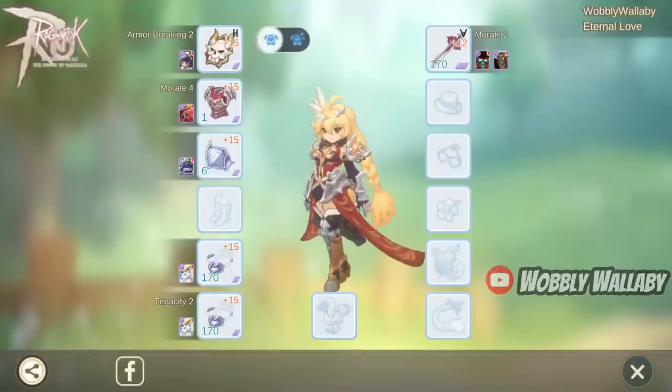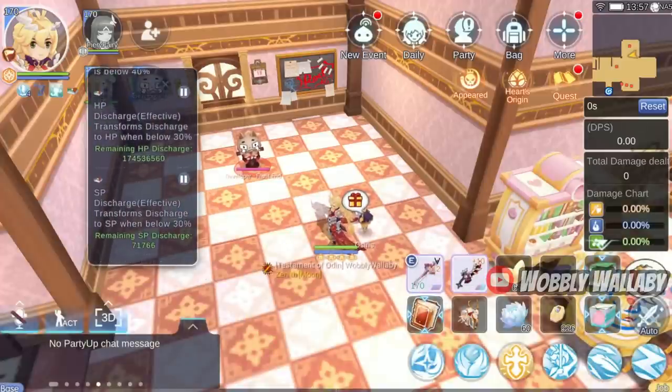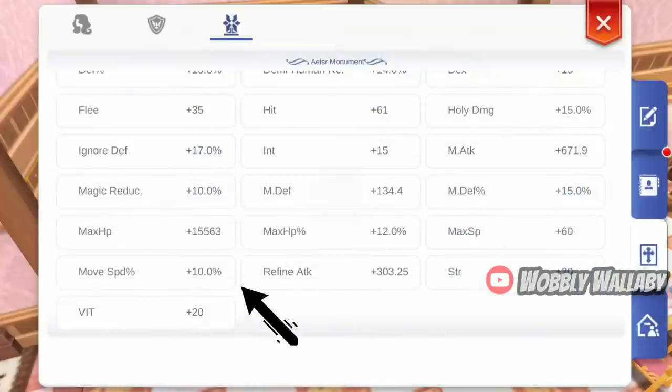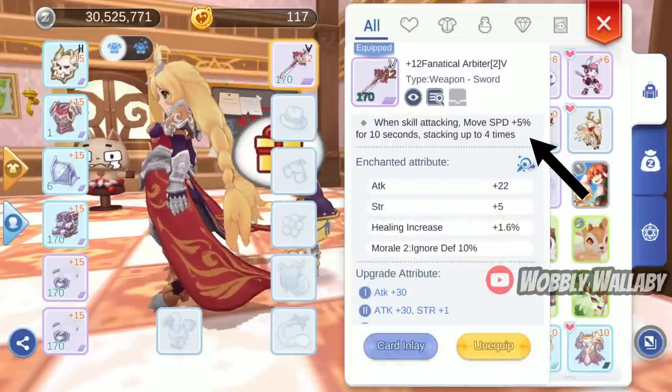I show that I'm not wearing any movespeed gear, and I'm not eating any movespeed foods. My current movespeed is 111%. 10% movespeed comes from Rethkrisis' Acer Monument, and the extra 1% comes from unlocking the Gargoyle card. Rethkrisis' weapon will also give you 20% movespeed, since your skill attacks give you 5% movespeed for 10 seconds and it stacks up to 4 times.